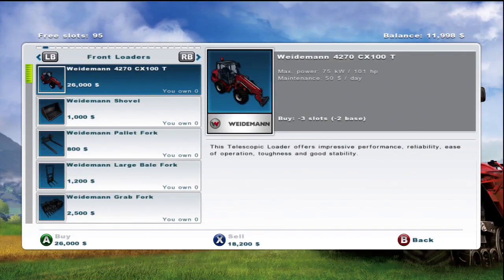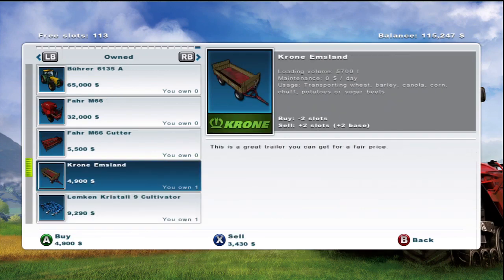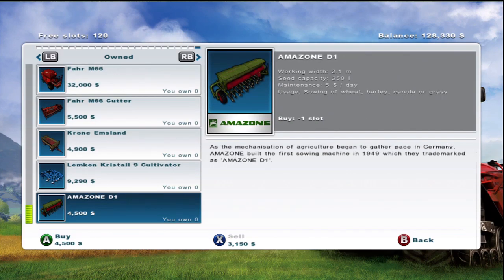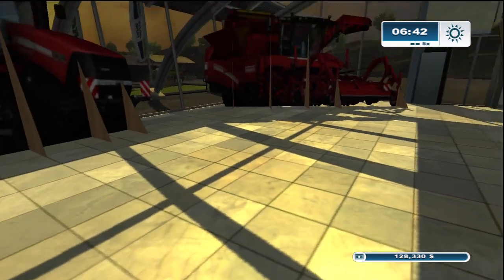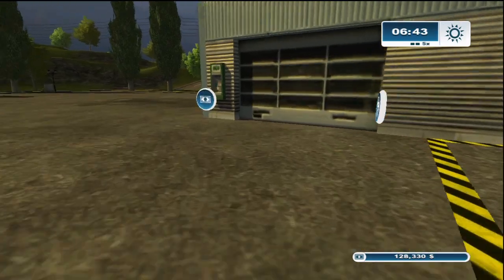For the second achievement, Out of Debt, you do the exact opposite — you have to pay off your debt. Go back to the store and sell a ton of stuff to get all your money back.